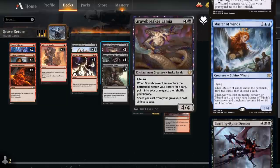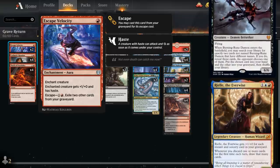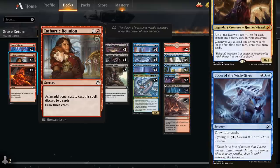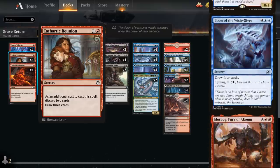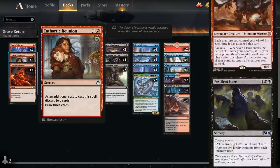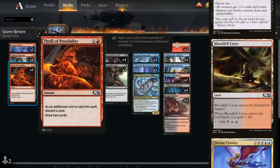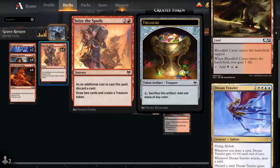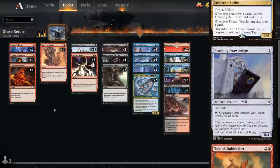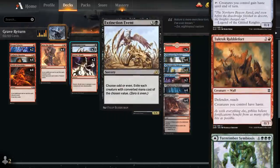Escape Velocity can also be escaped out of the graveyard for one red, which synergizes with Gravebreaker Lamia. We've got a ton of draw-discard effects to get our reanimation targets into the graveyard and cycle through the deck for missing combo pieces: the full playset of Cathartic Reunion — discard two to draw three — Thrill of Possibility — discard one to draw two at instant speed — and Seize the Spoils — discard one to draw two and make a treasure token, which is very relevant when comboing off.